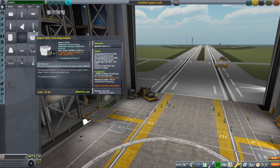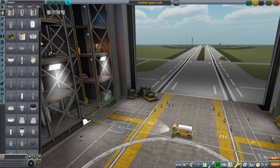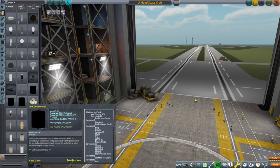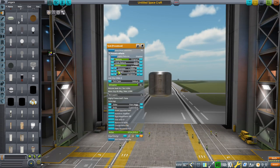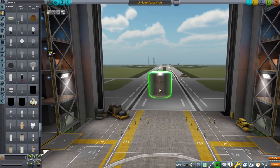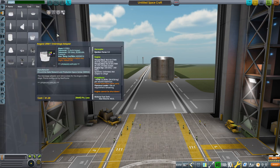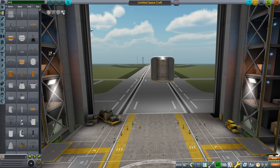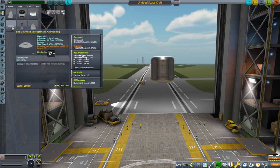We should probably get a mass simulator first because all this goes underneath. Before I get to that, I'm going to get myself a simple tank — I'll go with a procedural tank and we need 2.4 tons. That's 2.4 tons right there, that'll do. Then we need a Briz stage. The Angara mod does not come with a Briz stage, so we're going to use Raider Nick's Briz stage from his Soviet Rockets pack.